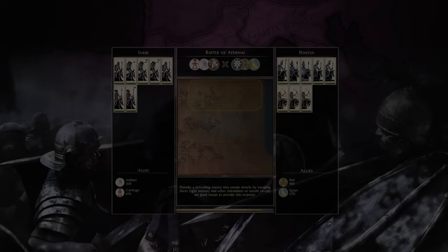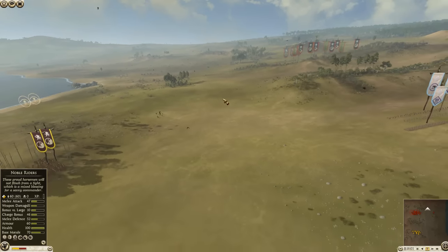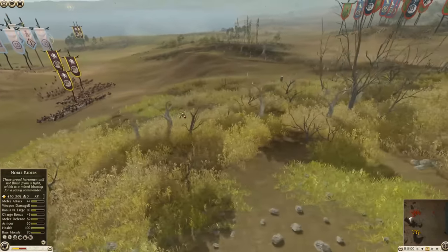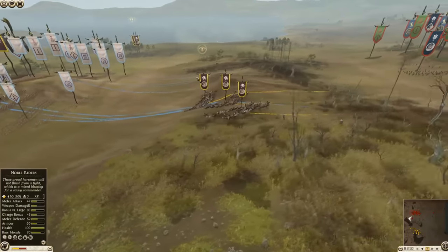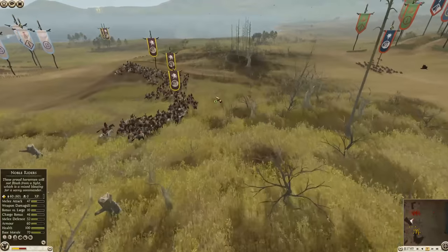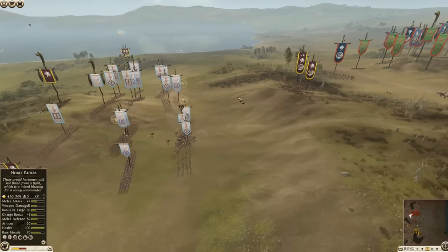Hello and welcome back to Total War Rome 2, folks. Heir of Carthage here, and we are in for another sub-commander's battle, and this one is going to be a fun one. Battle of Athenae — the terrain here is going to be pretty intense compared to a normal battle. Athenae is a very sloped map, rolling down to the ocean, but you get hills on both deployment zones and a wooded hill in the middle that make for interesting battles over command of the terrain.